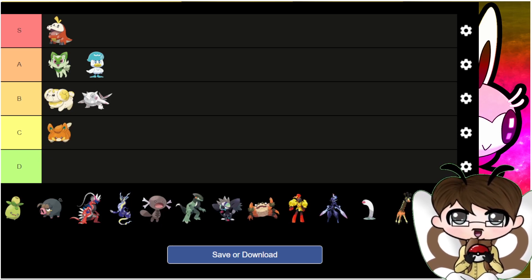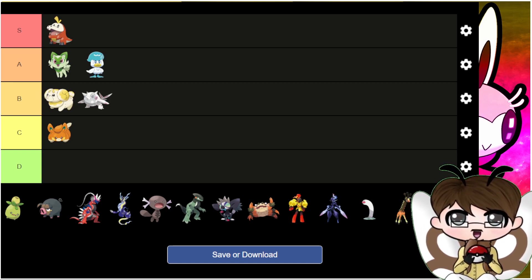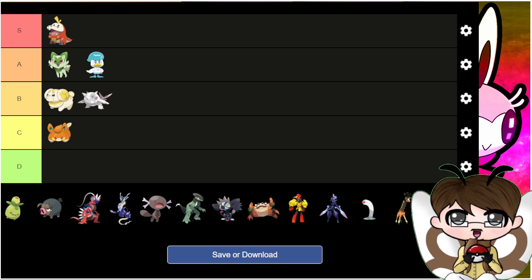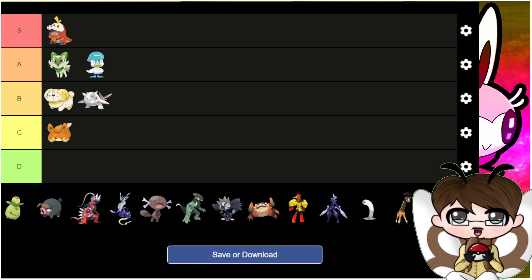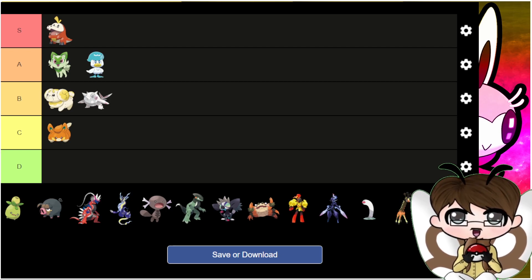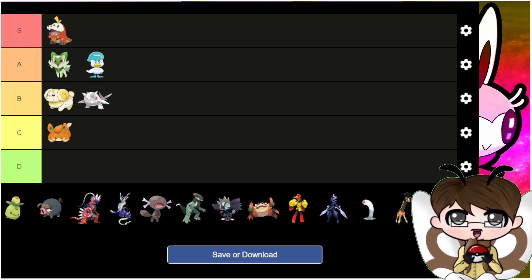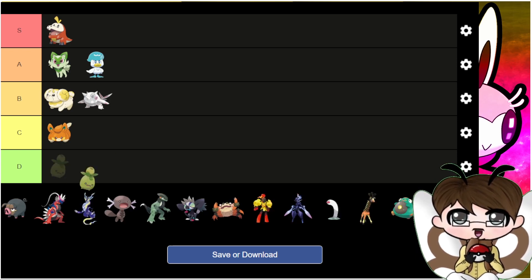Pawmi — it's alright. I don't really hate any designs revealed so far, but I think some are slightly weaker than others. As Pikaclones go, Pawmi is probably one of the weakest we've seen in a while. It has Static and Natural Cure as abilities, which is pretty interesting. We need to see its stats and move pool for it to be more appealing. As it's a Pikaclone it might not evolve — recent ones haven't — so we'll see where it goes.